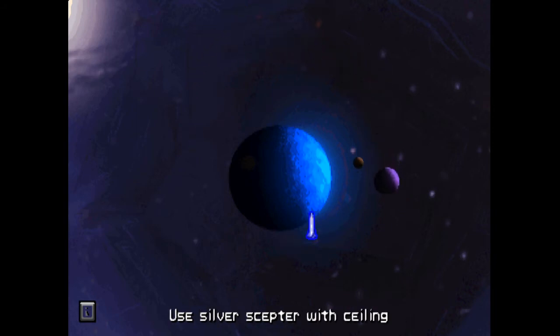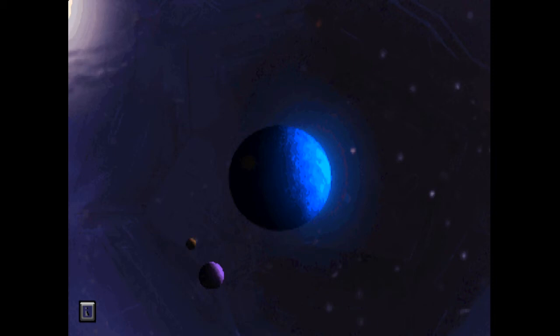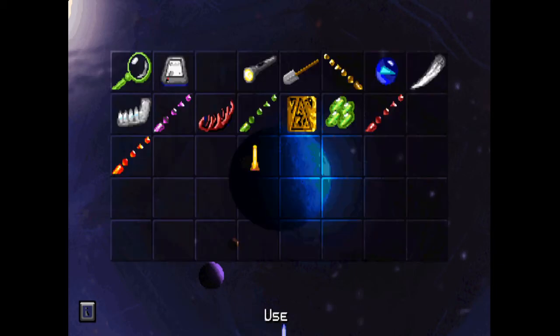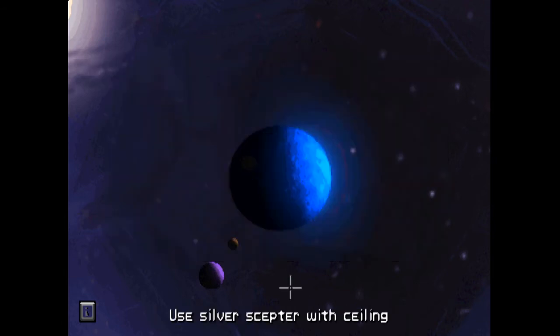Large moon. Small moon. Planet. Wait, okay - so this is moving. This small moon around... where do we need to get it to go? Does this thing work? There are similar but they don't seem to fit together. Does this do the same thing?